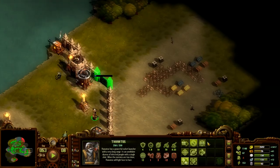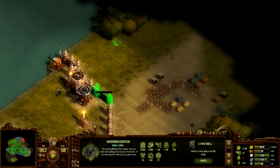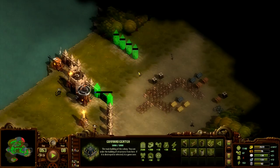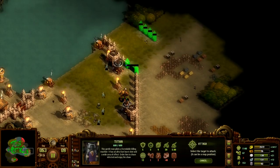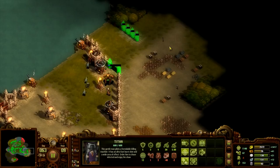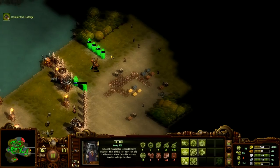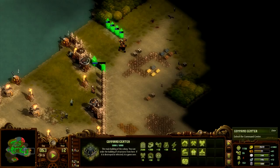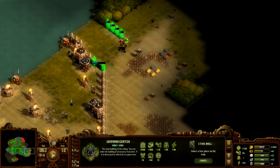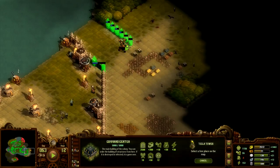Still a few more zombies over there. How far do we want to go? Well, close to the forest I would say. Let's send that titan here. I don't expect more than a few lone zombies in the immediate area — not a lot over there, but we should still kill them. Especially if we want to extend this wall. And another Tesla tower.